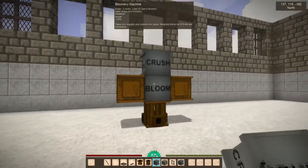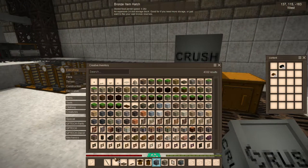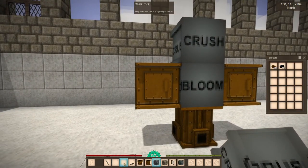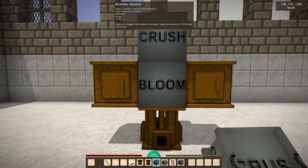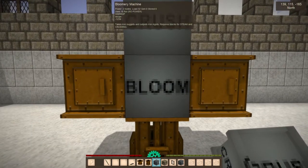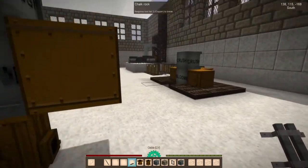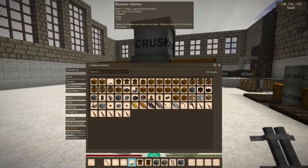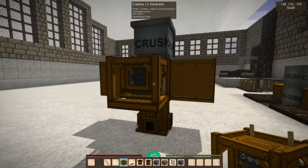So it needs two things to function. Once you put the stuff in — and this could be used for more than just iron eventually — you can see, first of all, it needs power. I guess that should be obvious. I'll just stick a creative generator on there for now, so let's put that on there.